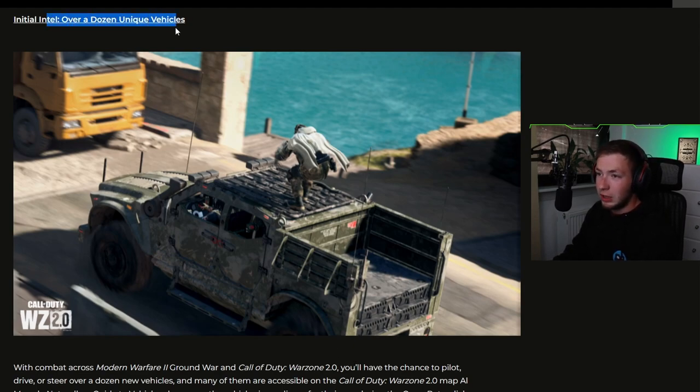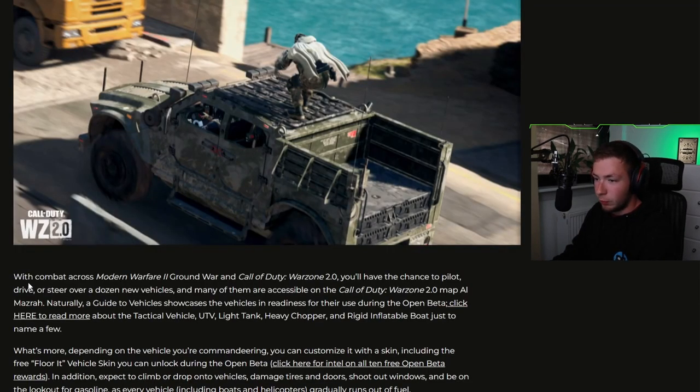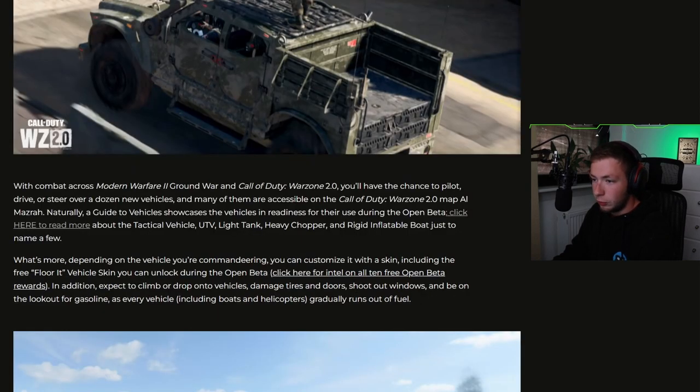Initial intel: over a dozen unique vehicles. We got a picture of what looks like the new version of the Armored Jeep. With combat across Modern Warfare 2 Ground War and Call of Duty Warzone 2.0, you'll have the chance to pilot, drive, or steer over a dozen new vehicles, and many of them are accessible on the Warzone 2.0 map Al Mazrah. A guide to vehicles showcases the tactical vehicle, UTV, light tank, heavy chopper, and rigid inflatable boat, just to name a few.